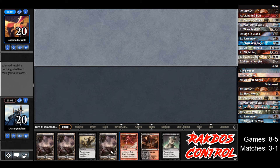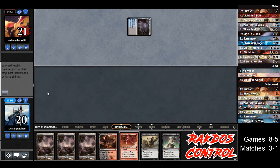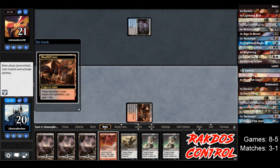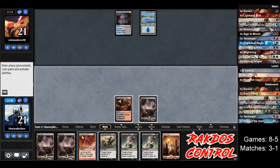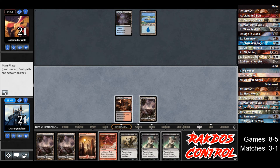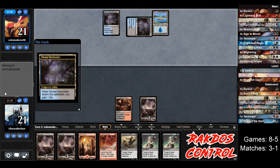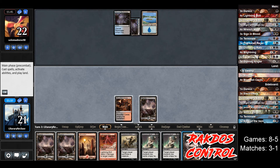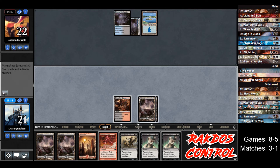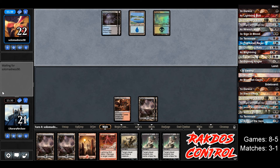Not a bad hand — too many lands, but it's doable. We can keep this, we can kill a couple creatures, we've got Wrench Mind. We draw another Wrench Mind — that's what I want to see, that's kind of satisfying. We're going to be ripping out four cards from our opponent's hand. We draw a Mountain, let's play a Swamp. They do have two lands up — I'm going to pass. I really want to hit two cards with those, so let's wait until they're tapped out.